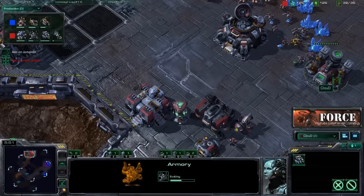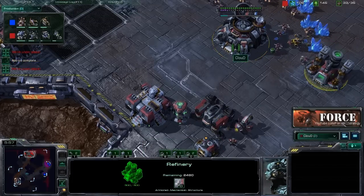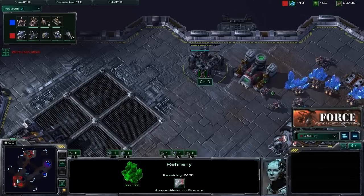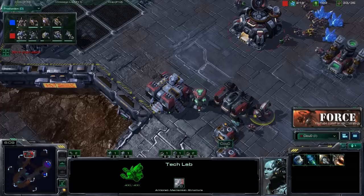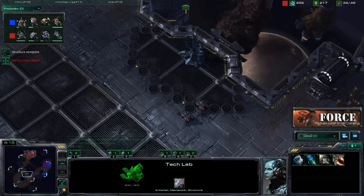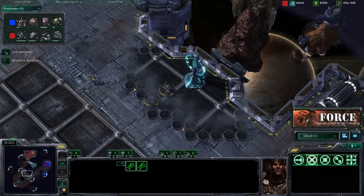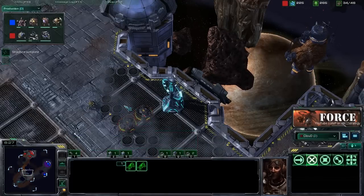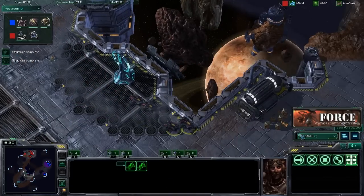With that second refinery up we're going to have enough gas to support the Thors, and once that armory comes up we'll switch the factory from the reactor to the tech lab built in the barracks and start getting Thors out. We don't really want to move out with just two Hellions — we'd prefer to move out with four. You're going to be much more effective with four Hellions than just two.